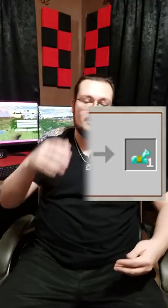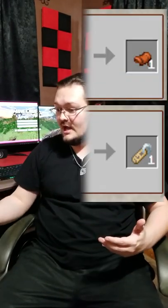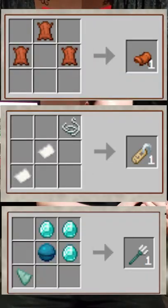This pack allows players to finally craft things that we felt were essential, but for some reason you just couldn't craft them yet. Horse armor — craftable. Chainmail — craftable. Saddles, name tags, tridents — craftable.